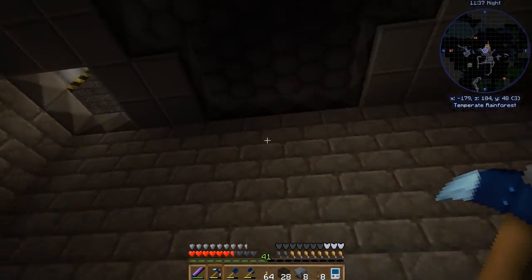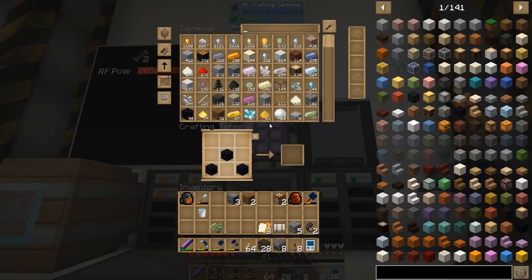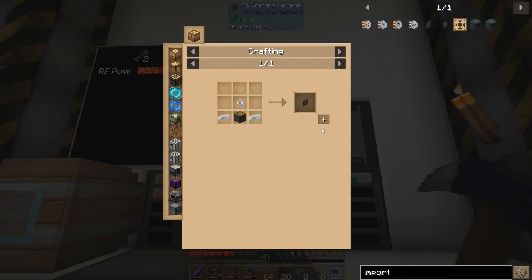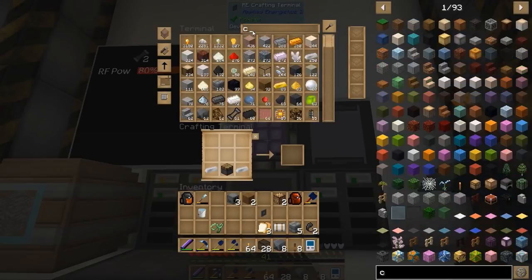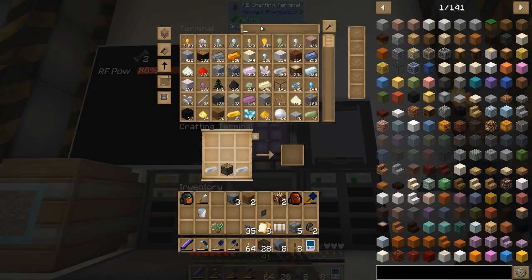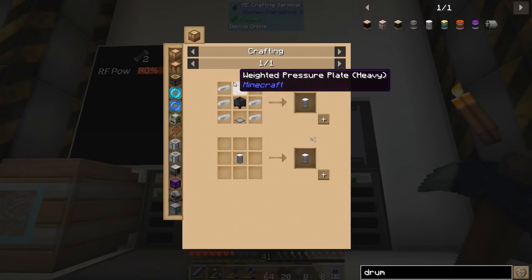We need to go ahead and start hooking up our ME system, which is what I plan on doing. So we need an ME import bus. We should be able to make one of those no problem, and some cable. As far as the fluid is concerned, we could look into making some of the fluid stuff, but I may hold off on that at the moment. Can we make drums? We can make drums. Let's make a drum for the time being.